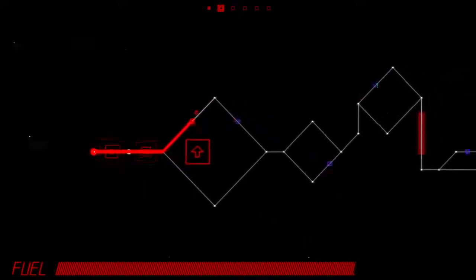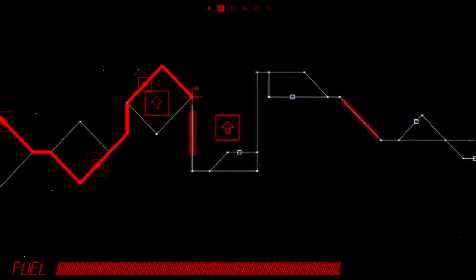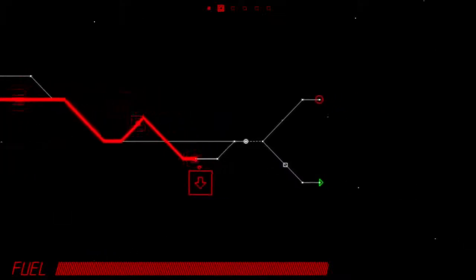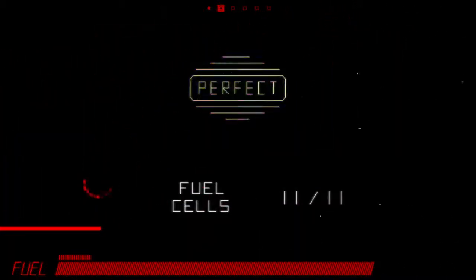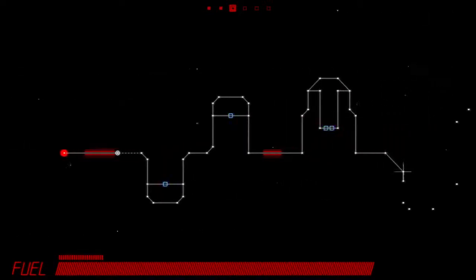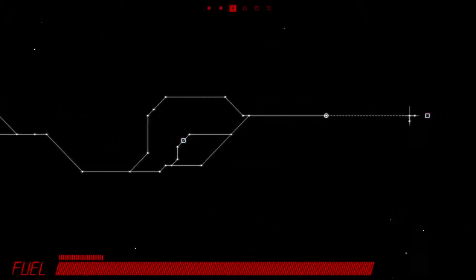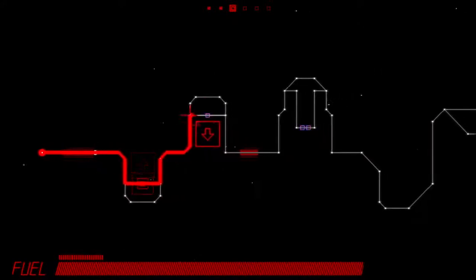Gameplay-wise, all I'm doing here is pressing up and down to determine which path I take, which seems really simple now but it's quickly going to get difficult. I love this part at the end of each level showing you how many fuel cells you got. I also really like the color palettes — I'm pretty sure it goes through the rainbow, so this level we are red, the next set orange, then yellow, and it keeps going.